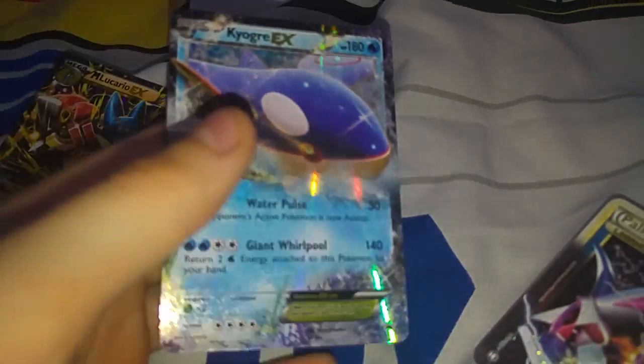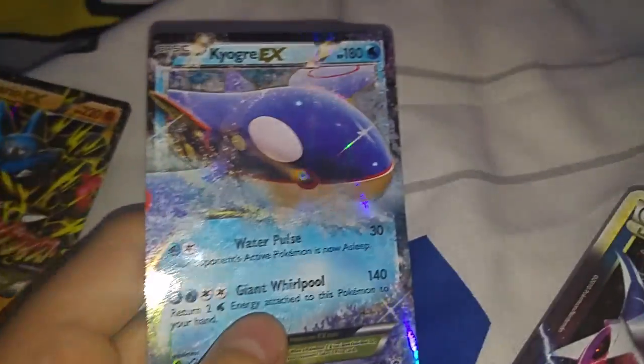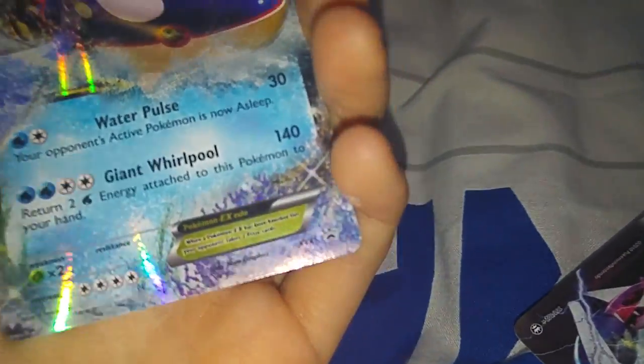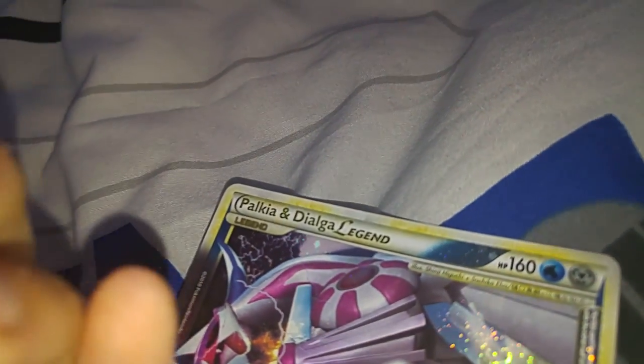Next we have EX cards. I don't have any retro EXes, but I do have some EXes — I'm using this Kyogre EX promo because that's easier to show. It basically has a cool border around it, with the Pokémon coming out of the art instead of being behind the border — it's coming out of the border.